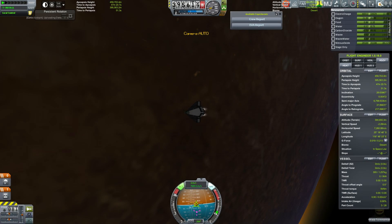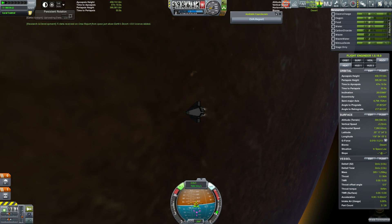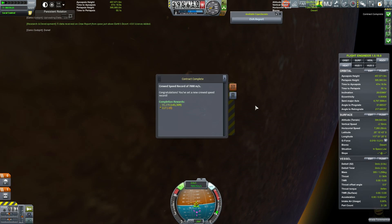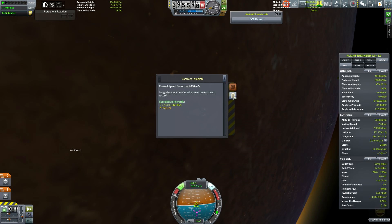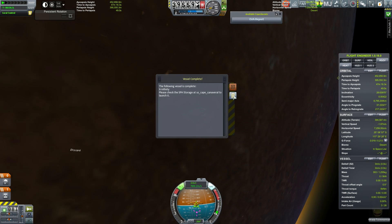Mostly using the onboard reaction control system for the de-orbit burn. You don't need a huge amount of delta-v to de-orbit, just enough to lower your periapsis. And we've got a speed record - all the speed records until escape velocity, I guess. X-Infinity has got everything.